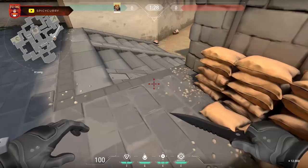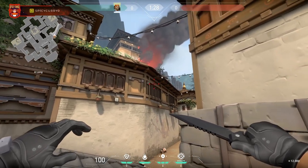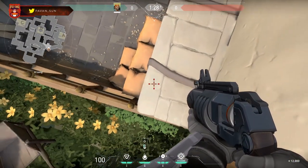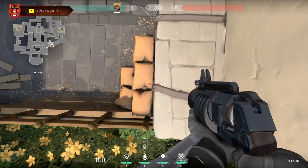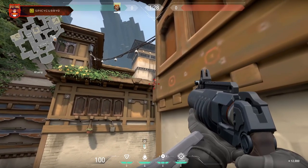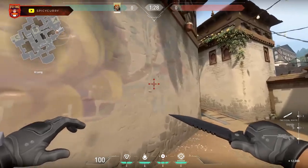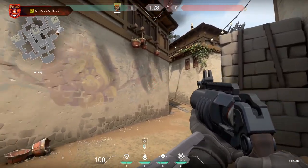The first incendiary spot is on Haven point A, going right into the window. Get on this ledge, go as far back as you can and look straight down, then move yourself forward until you're aligned with this crack. Look up and put your crosshair right over here — as you can see it lands in the window.